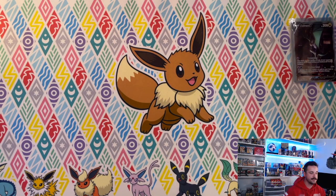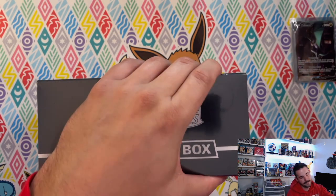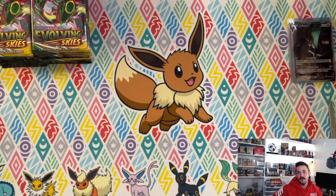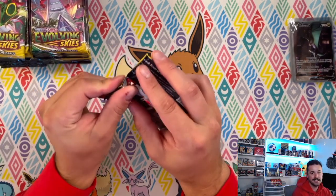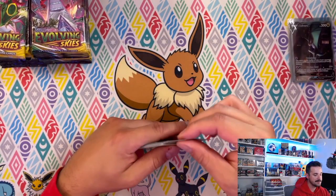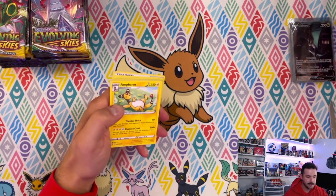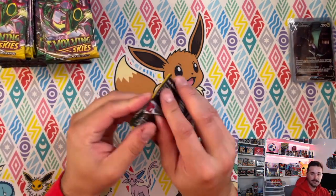I'm gonna rip these open fast and be right back. Okay, we're back. These are the ETB packs — four less packs. Can they pick up the slack, or is it definitely more worth it to go the booster box route?